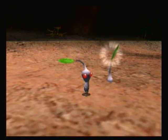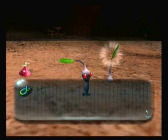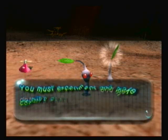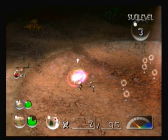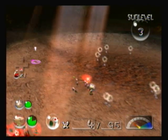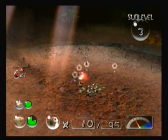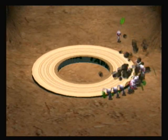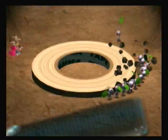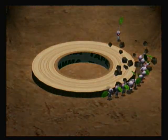White Pikmin have an immunity to poison, and I believe they're also the fastest Pikmin type. They're the most productive Pikmin type — they don't really have any advanced battle strength; they just fight like normal Pikmin do, like Yellow and Blue Pikmin. They have a few other unique attributes as well — they can actually poison enemies whenever they're eaten by an enemy, but of course you waste a White Pikmin that way. That is something to keep in mind.